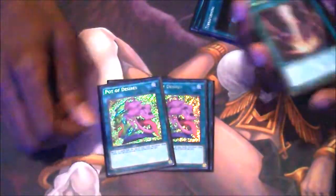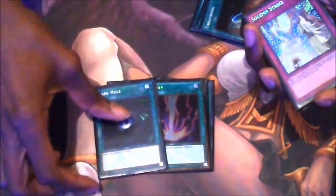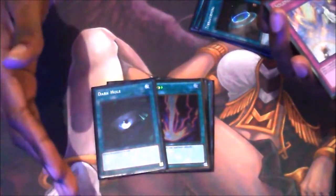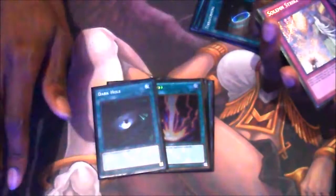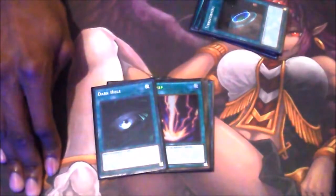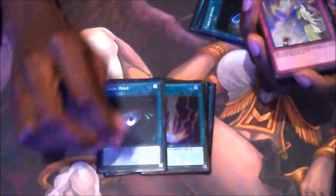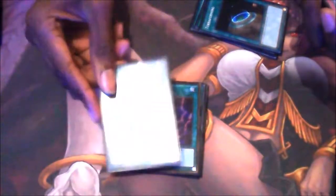The Raigeki and Dark Hole — because I believe that in the Link era, you need more board wipes. You need a lot more now, seeing as a player can build a huge board really quickly. It could before, but now it's just insane with Link Monsters. So I decided to main deck two board wipes instead of just one, because you need to be able to have an out to your opponent. Dark Hole and Raigeki — I may play two Dark Hole and one Raigeki, but maybe later on.